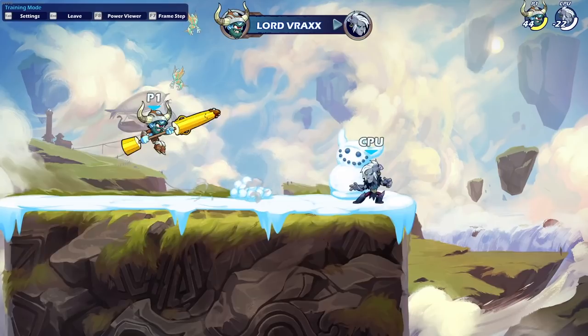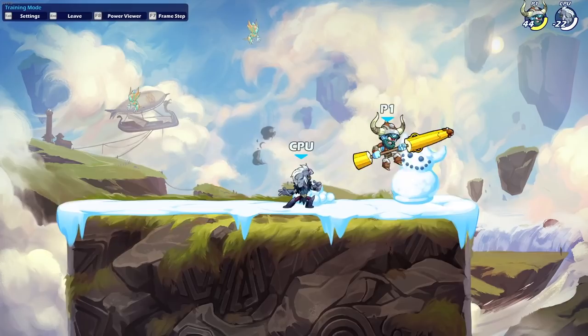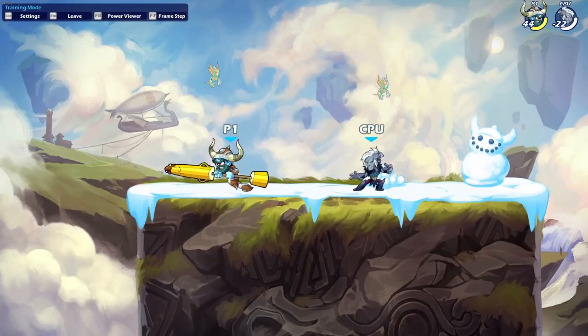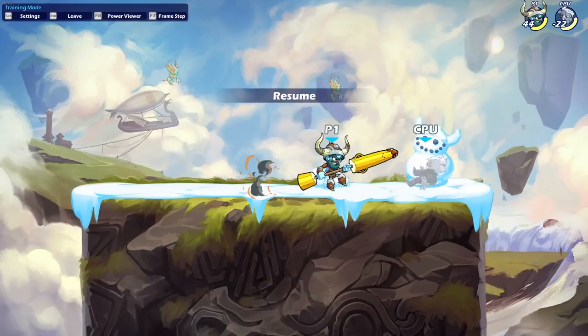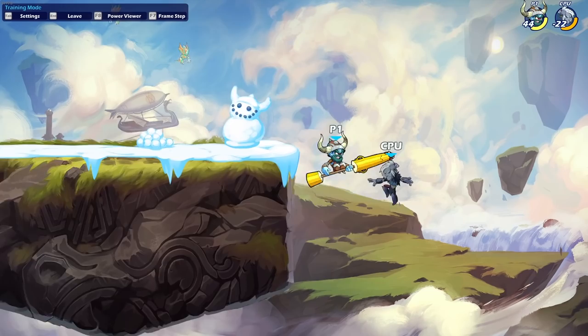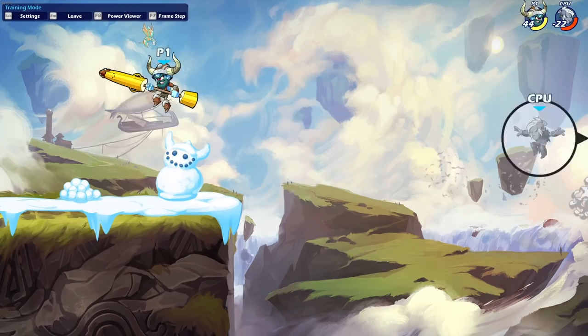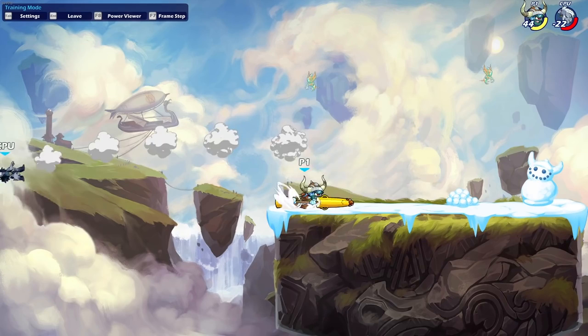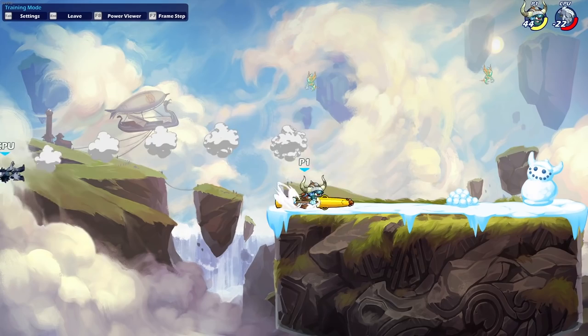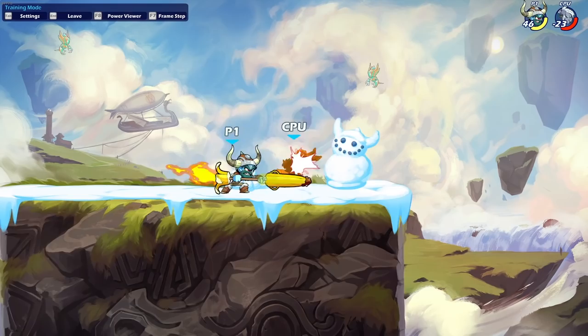Side Air is also pretty oppressive depending on spacing. Its strengths: movement — this move, depending on your weapon and positioning, you cannot punish it because of how far it moves you. Even if you overshoot, you're kind of fine. Another pro is its priority — this beats out almost anything in a one-on-one scenario head-to-head. Knockout power: no matter when you hit this move, even at the very tip, the last hit is the one with the force. It also deals good damage, strings out of Side Light, and carries you offstage.